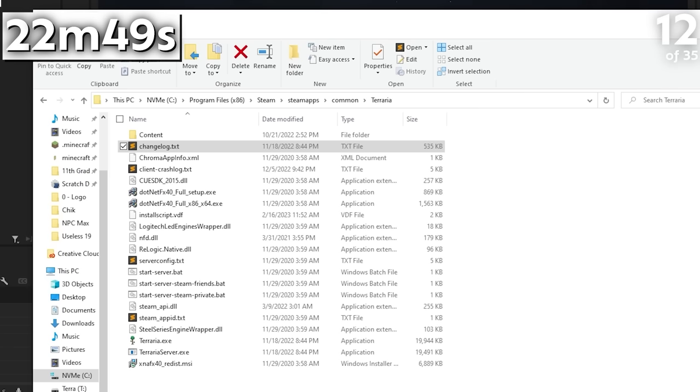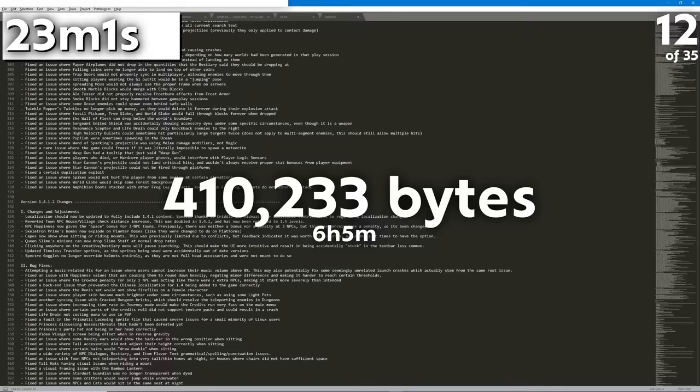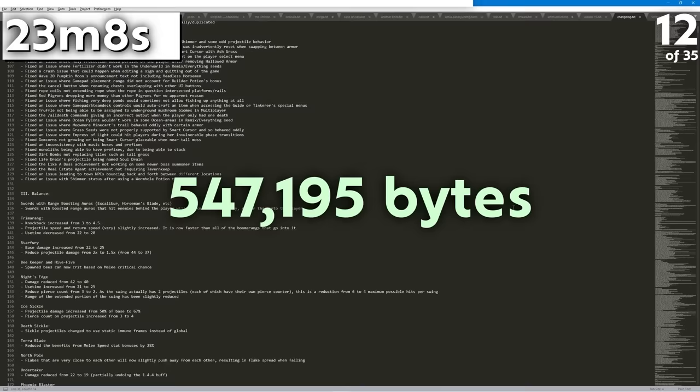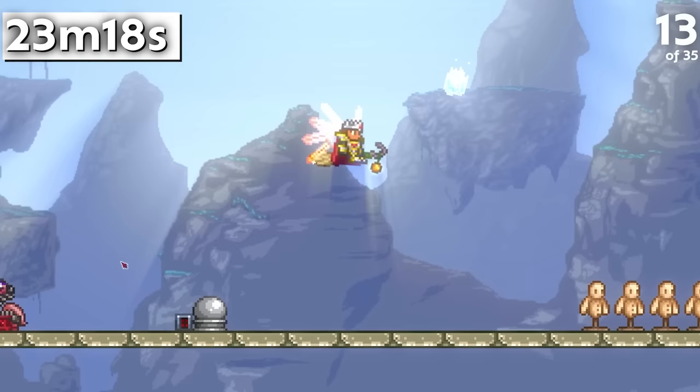In your Terraria directory within Steamapps, you can find the Terraria changelog text file. When last checked in July, it had a size of 410,233 bytes and took 6 hours and 5 minutes to read aloud. In Update 1.4.4.9, it has grown to 547,195 bytes with a speaking time of 8 hours and 14 minutes.